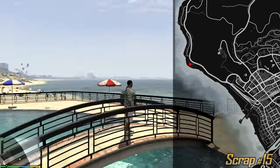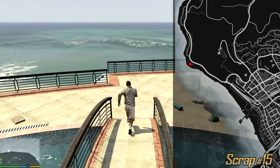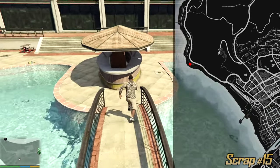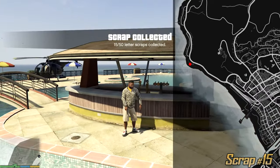We have a fairly big pool right next to the beach, which makes no sense because you can just dip yourself in the sea — but whatever. Here at the pool, right on this bar, we can find the next letter scrap.